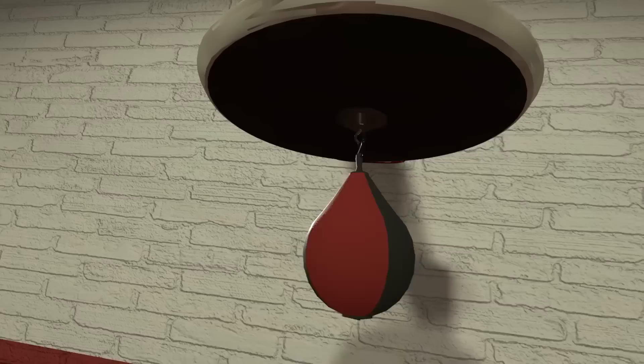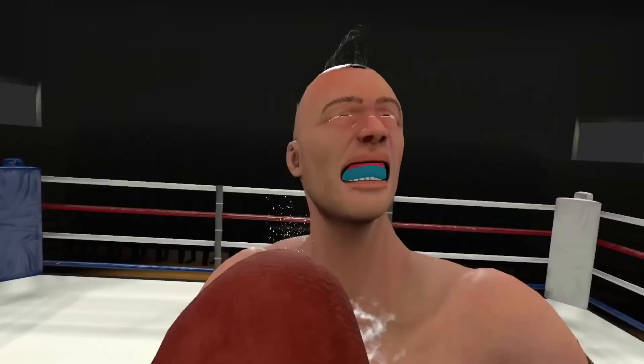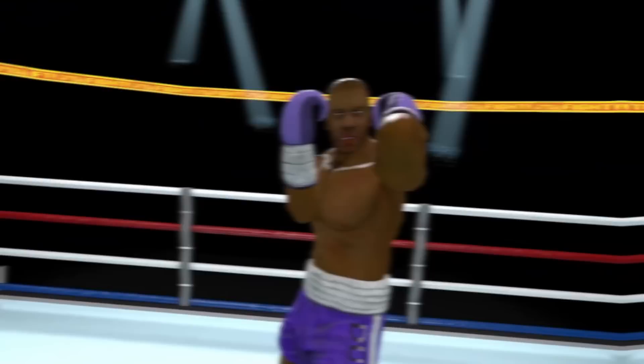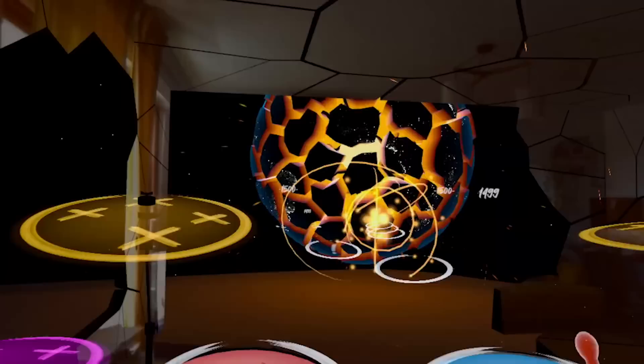Number 19 is Thrill of the Fight. If you love boxing games, you will feel right at home, and now being capable of placing opponents right in front of your eyes, it makes it even more convenient to use your surroundings to your advantage — from dodging incoming punches to circling around and countering at the right moment, making it a classic for people looking to improve their boxing skills. Number 20 is Smash Drums — mixed reality and music just seem like a match made in heaven, and the same goes for drums, offering an epic journey with new songs being added in the future. Just make sure your controllers are attached so they don't go flying across the room.